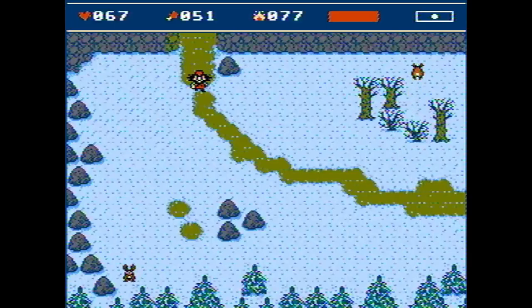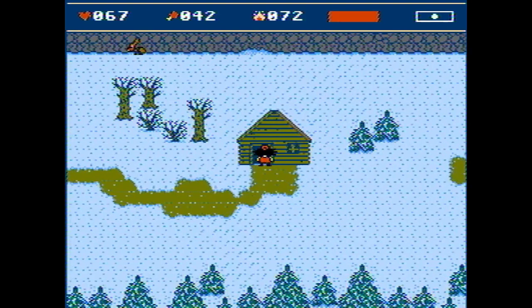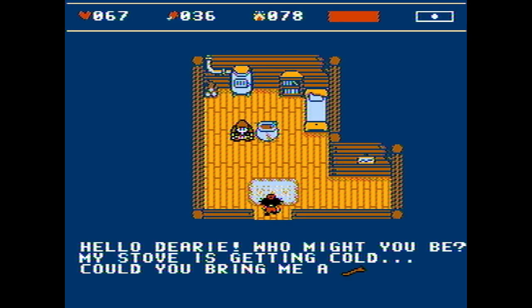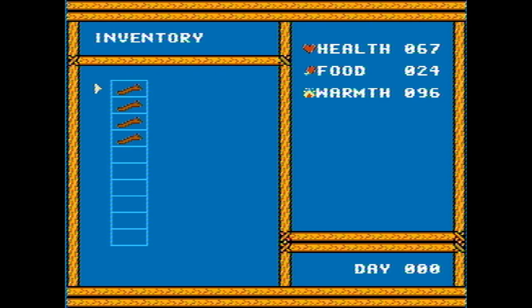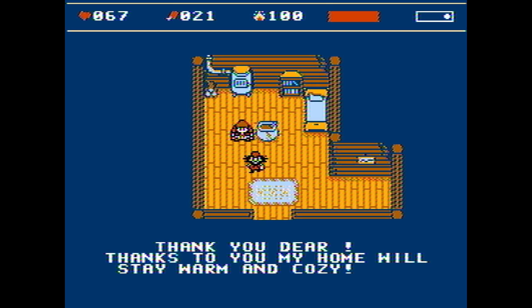While doing that, I still somehow managed to add a completely new location — a granny's house. Now you can visit granny and she will give you a couple of basic quests. So far she's not interconnected with other villagers, so you really can't completely ignore her.